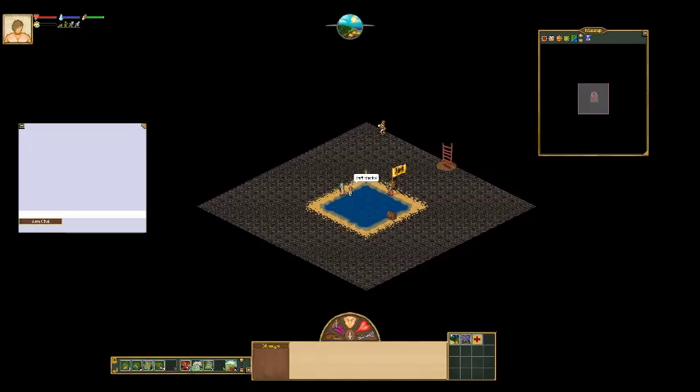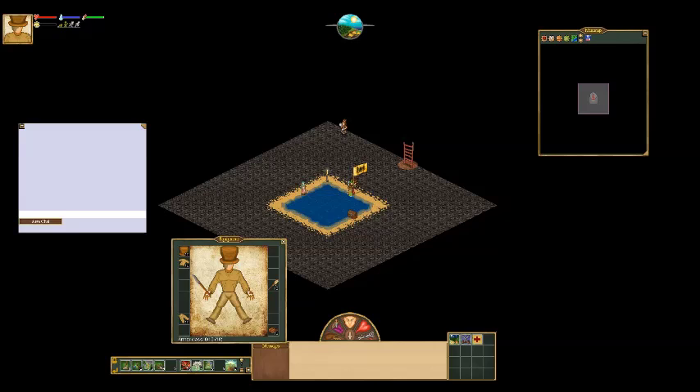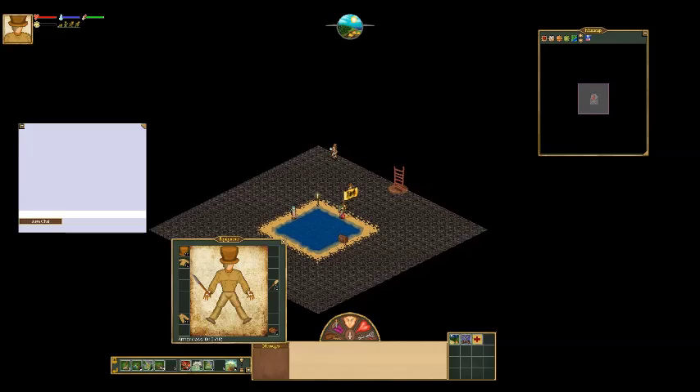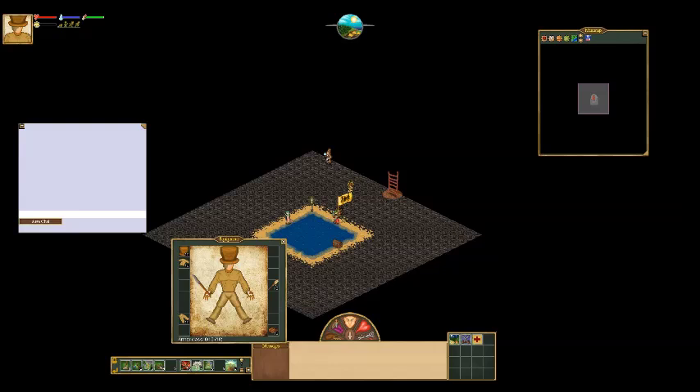I'm going to start out quickly — this is the character creation with all the stuff you get. We can set our name and we get a starting pool of LP. Now this option here is useful if you have friends in the game or want to join a village with a new character: you can insert a heart secret and you will get teleported to them when you start.